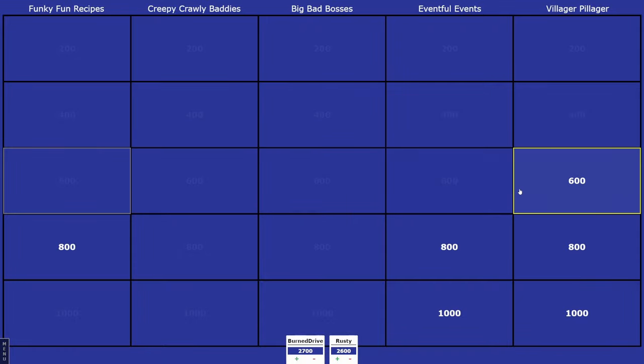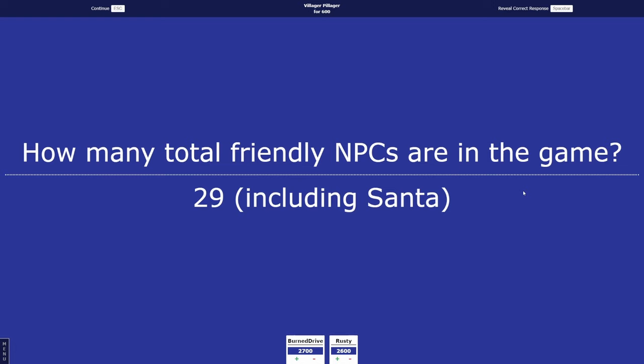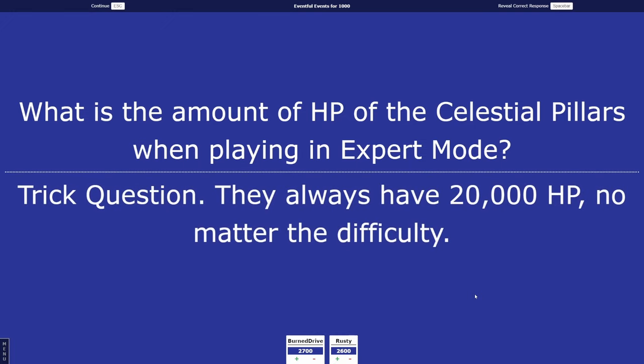Villager Pillager 600: how many total friendly NPCs are there? I'll give you within three. Burn Drive guesses 25 — the answer is 29, not close enough. Then Eventful Events 1,000: what is the amount of HP the Celestial Pillars have in Hard Mode? Rusty guesses half a million. Burn Drive thinks it might be a trick question — none. The answer is trick question: they're always 20,000 HP.